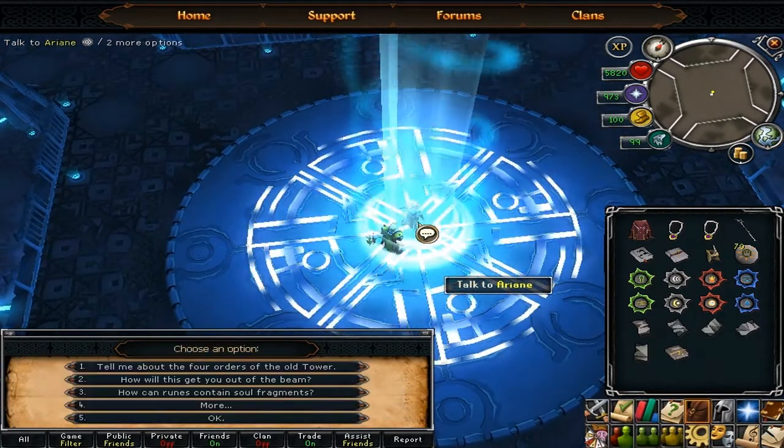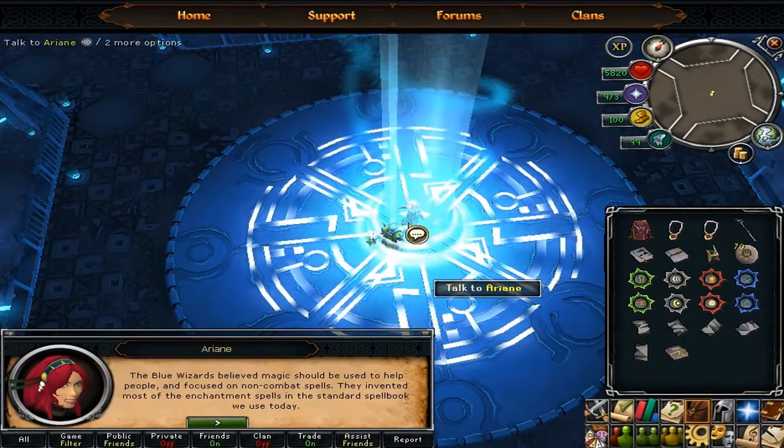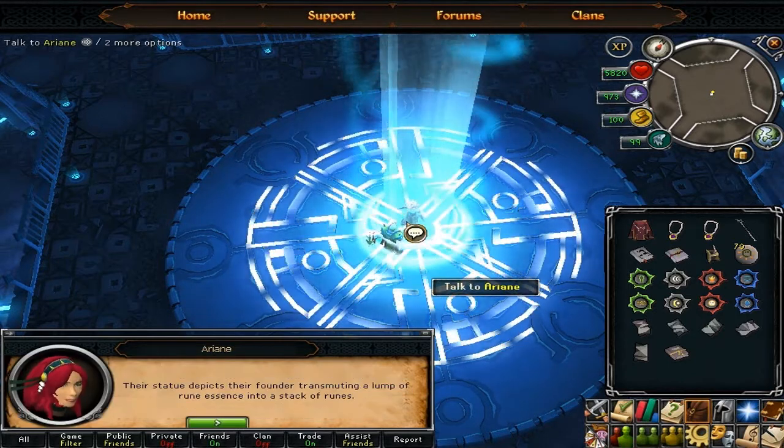Talk to Arion again and go through the options: 'I've got a question', 'Tell me about the four orders of the old tower', and then ask about all the orders.